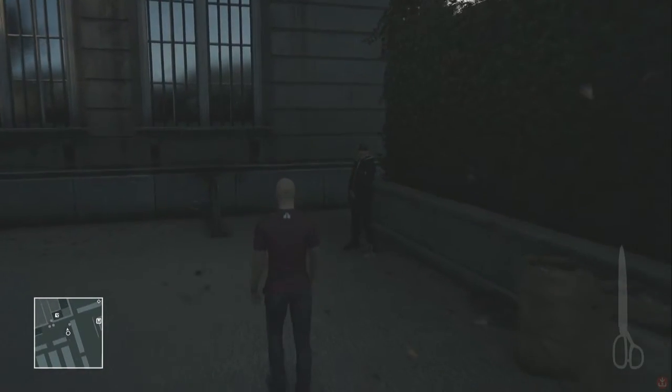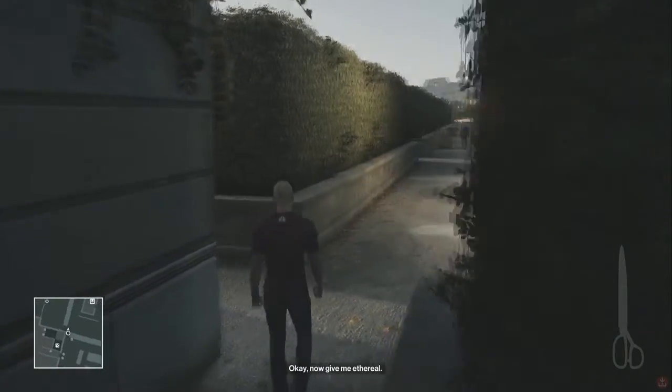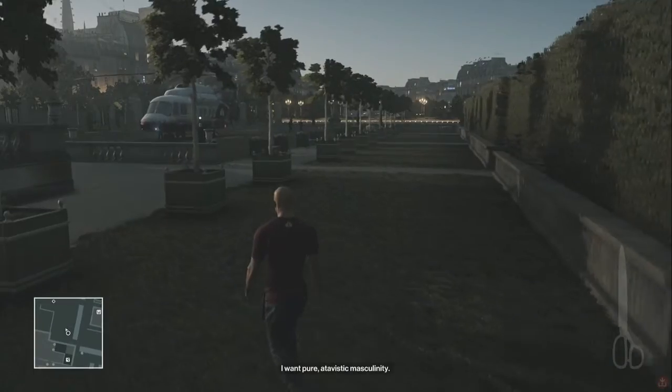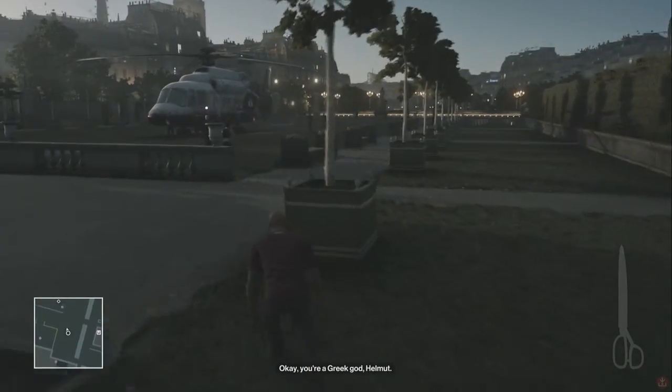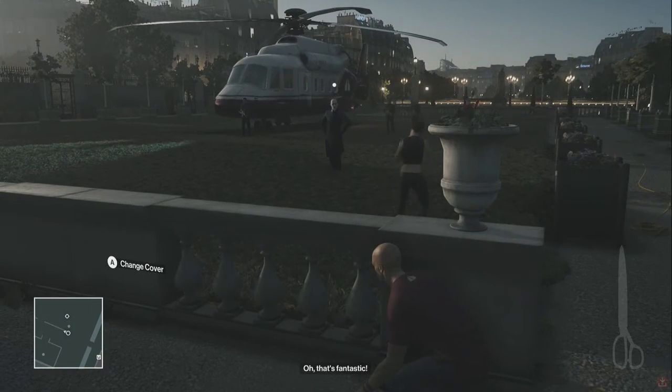So the one thing I have to point out: if you play this escalation mission, the only one that can actually really see through your disguise at this point is Helmut Kruger himself. So you're gonna want to make sure that he cannot see you. You can already see the circle that's above his head. What we're aiming for is that he receives a text message on his phone and that he's leaving to make a phone call.